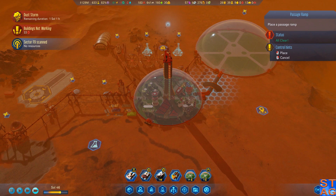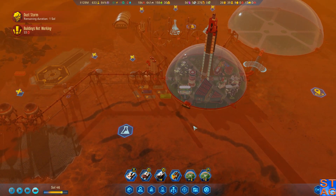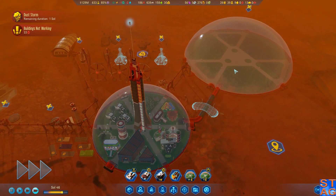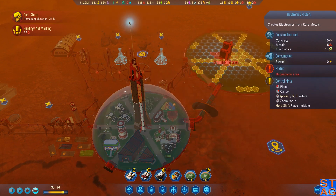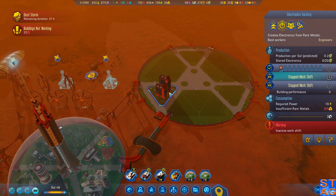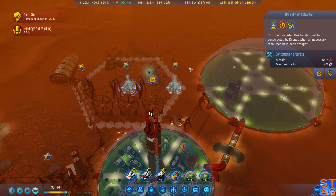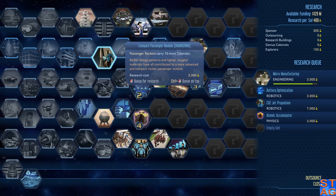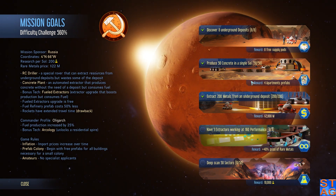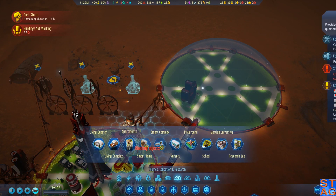We'll build that ramp right there between the domes. I don't have the cash for the Martian University right now. The electronics factory must get operational - we're now at a point we can't wait. I'm going to turn this dome on and hopefully get some people working over there. We have a few rare metals on site. I could use those for a compact passenger module to get more people down. I also have apartment prefabs from completing an objective - producing 50 concrete in a single sol.